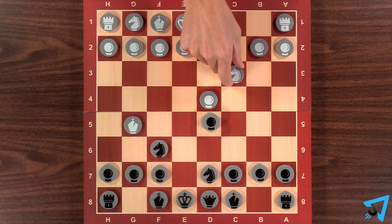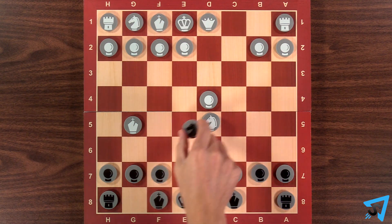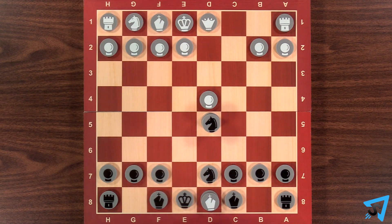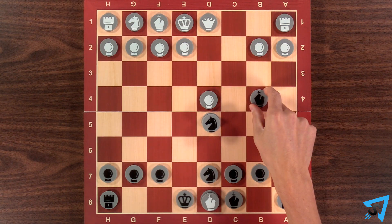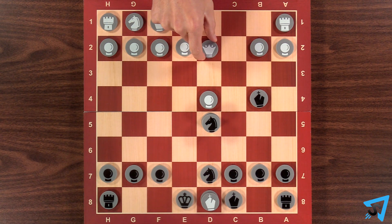White thinks they are tricky, and takes the pawn on d5 with their knight. You take their knight with yours, sacrificing your queen to white's bishop. Move your bishop to b4 for check. The only legal move white has is to block with their queen.